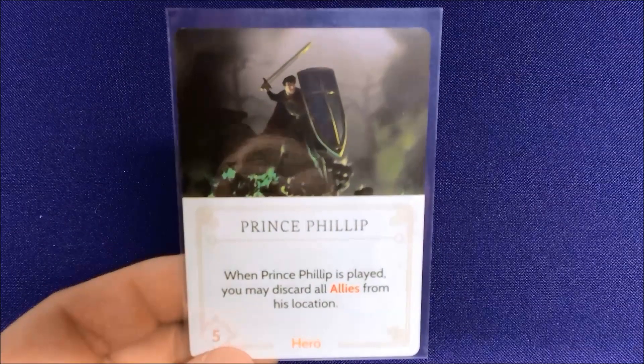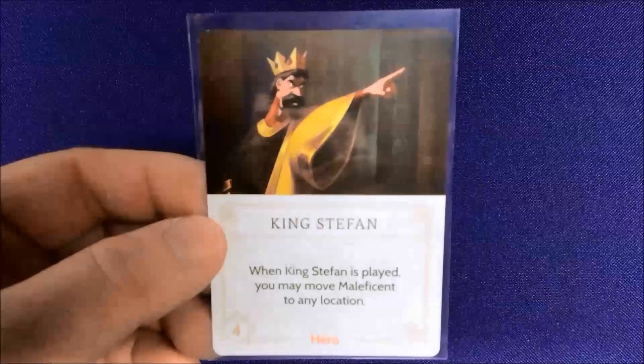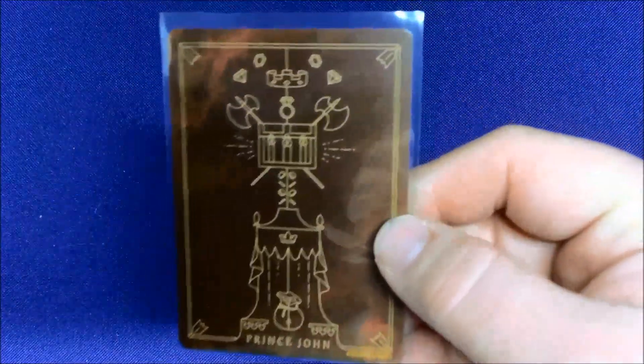We get almighty Prince Philip, who is the best card in this fate deck — when he's played you may discard all allies from his location. And finally we have King Stephen — when he's played you can move Maleficent to any location, which means someone can move her to where the Green Fire curse is, causing it to be discarded. Again, it's all strategy not just for the villain player but for the other players manipulating the fate deck.